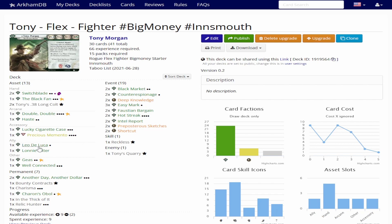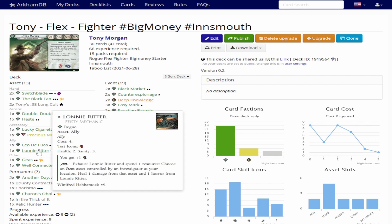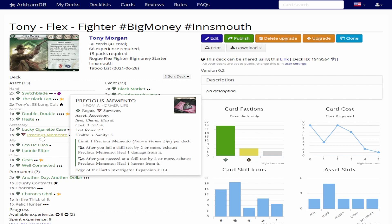Likewise, it's a big money deck, so I can use Counter Espionage to protect myself, and if I don't need that, to protect my teammates. The second part of this solution is Infinite Soak. Throughout most of the campaign, I was using Lonnie Ritter alongside Heavy Furs. At the end of the scenarios, when I had more experience than you should ever have in a deck — because we're playing Innsmouth — and I took In the Thick of It with Sharon's Oval, I got a Precious Memento and a Relic Hunter as an upgrade to the Heavy Furs. So that is just complete overkill — Infinite Soak is the second way I'm dealing with my weakness.